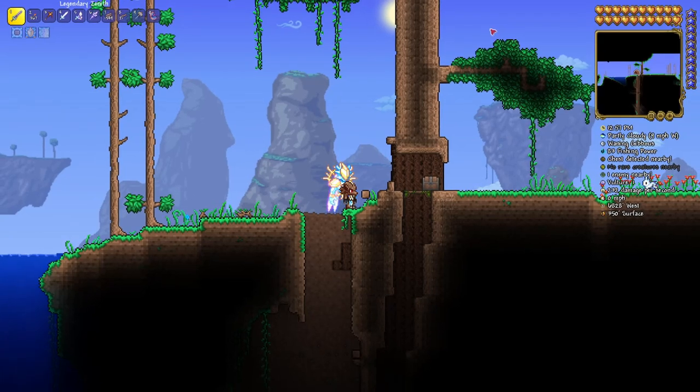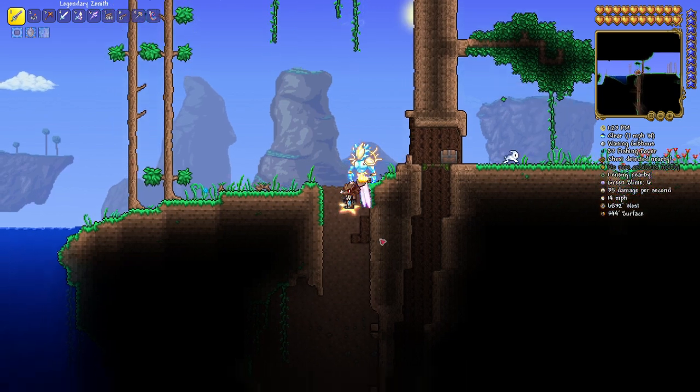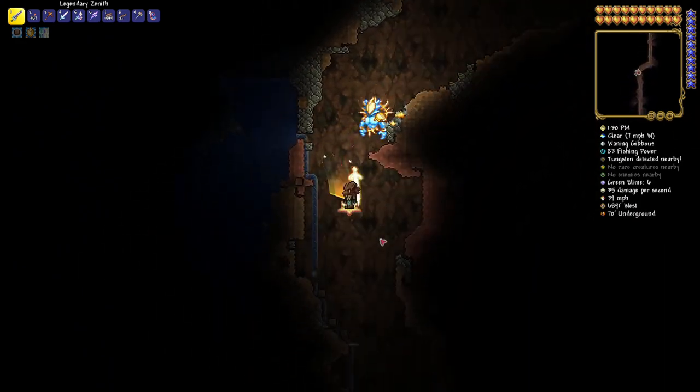Now we're moving on to the lava charm, which is hopefully our last item. To get to it, there's a straight line dug all the way down. Your best bet is: once you beat Skeletron, go all the way down to the bottom of the dungeon, get as far as you can down, then move over. But I didn't want to deal with Skeletron, so I went to 6828 west by 350 surface and just dug straight down.